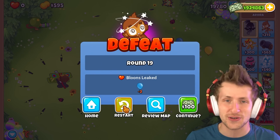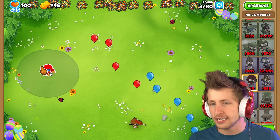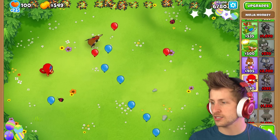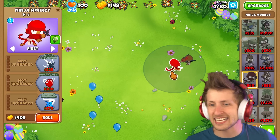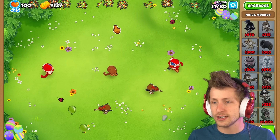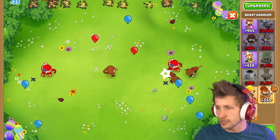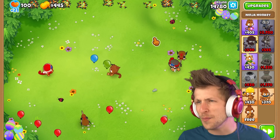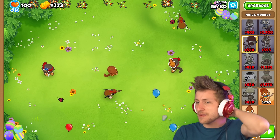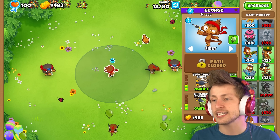I need to rethink my strategy here. Maybe seeking shuriken on a ninja — because if I get seeking shuriken, he can bounce to other spots. So maybe we get some seeking shurikens and put another ninja over here. I have a free dart monkey too — my free dart monkey can be right here. Ninja discipline. That's actually working out, this is actually working!